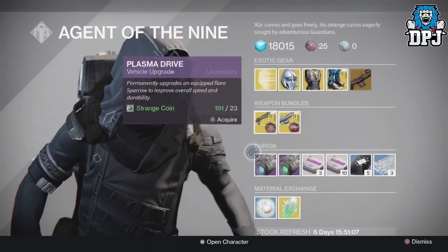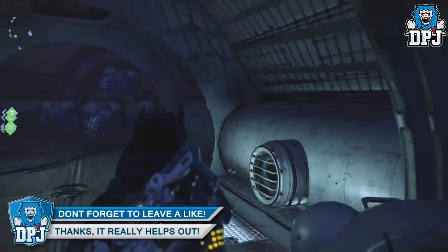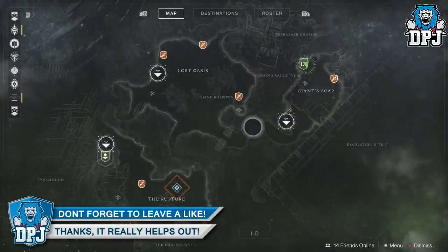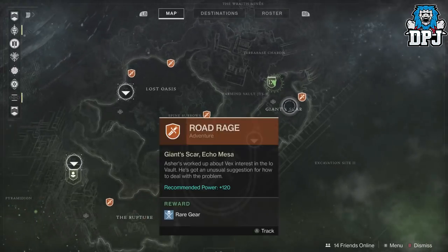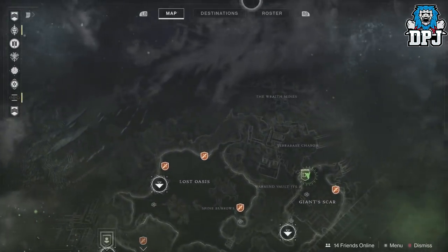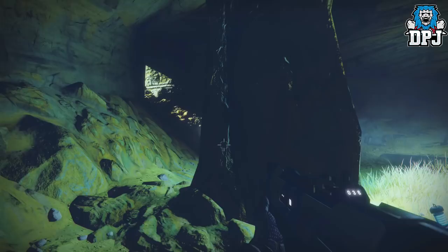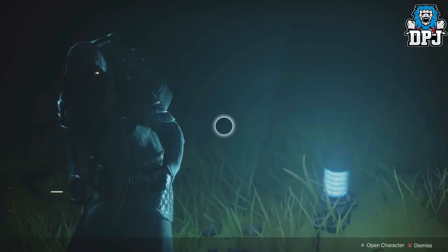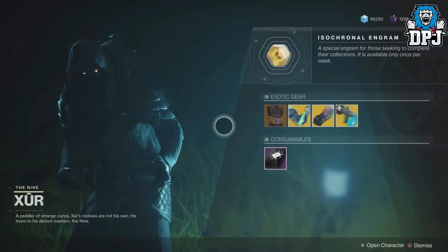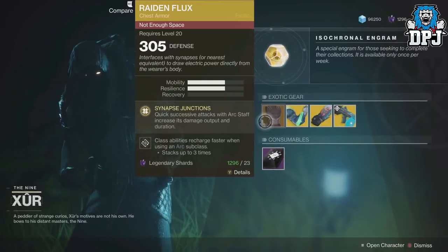Now we're going to switch to D2. Xur is located on Io within the Giant's Scar area - he's in this dark cave right here. Let's see what he has this week. We have the Jade Rabbit!